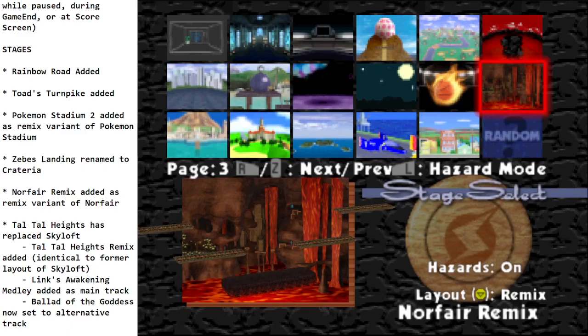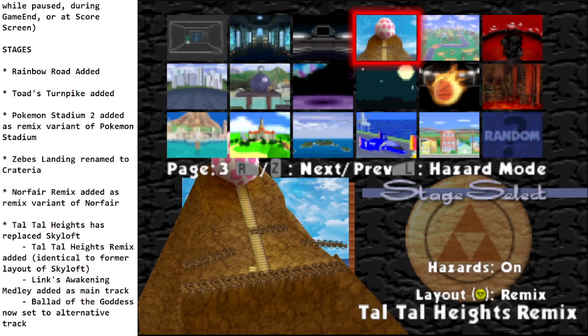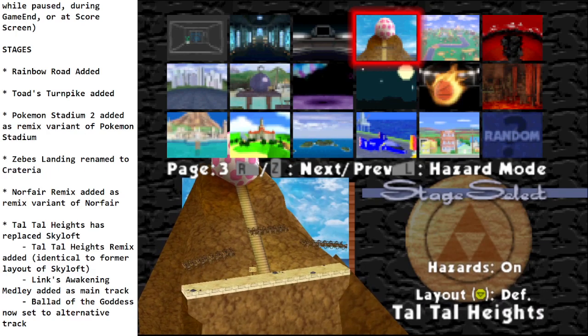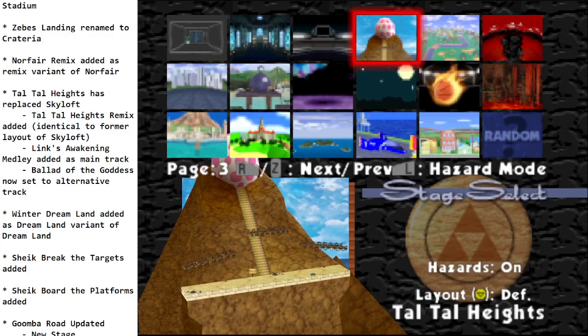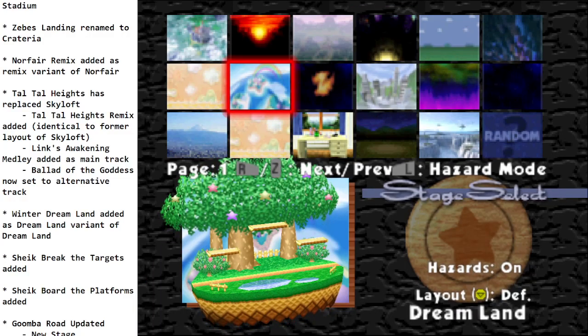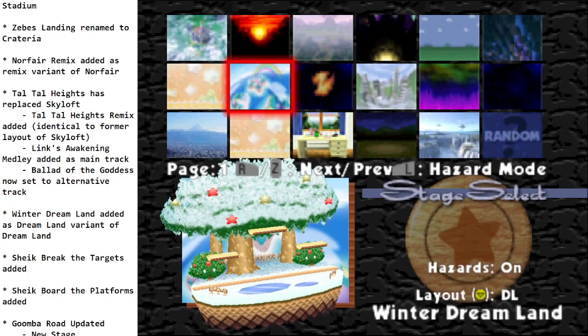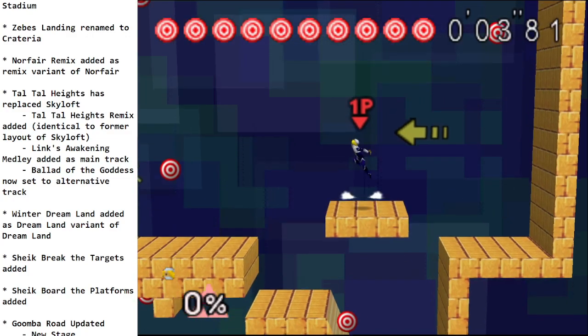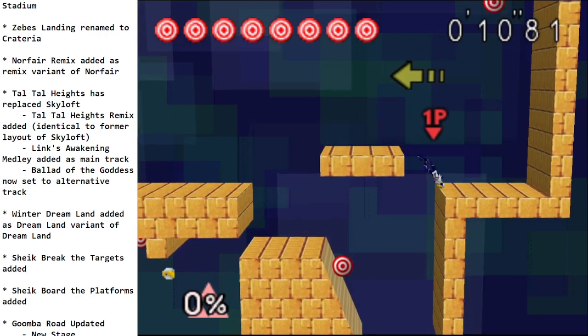Skyloft has been removed and replaced by Taltal Heights. The Remix version of Taltal Heights has the exact same layout as the old Skyloft, while the standard version has a hard floor and wall. The Link's Awakening Medley was added as the main track for this stage and Ballad of the Goddess is now set as an alternative track. A winter Dreamland variant was also added — originally made for a Midwest tournament and now it's a proper stage in Remix.